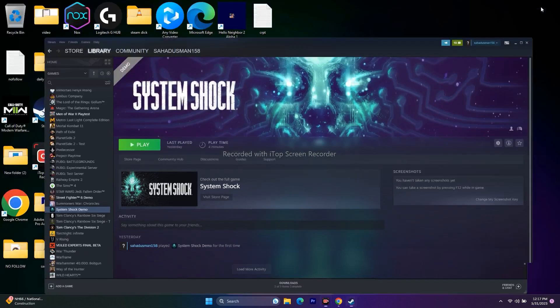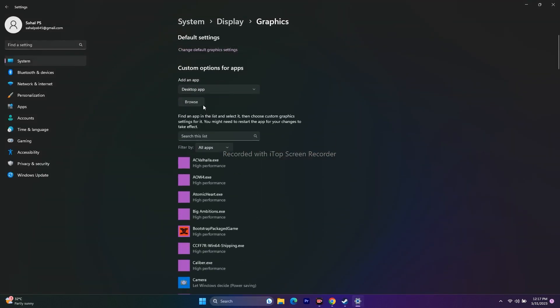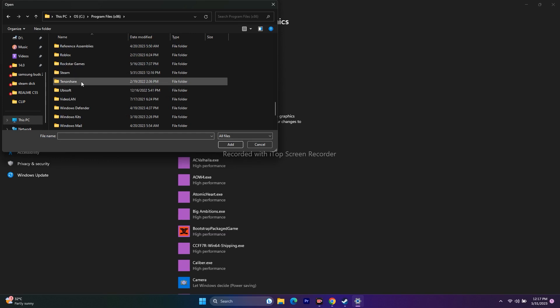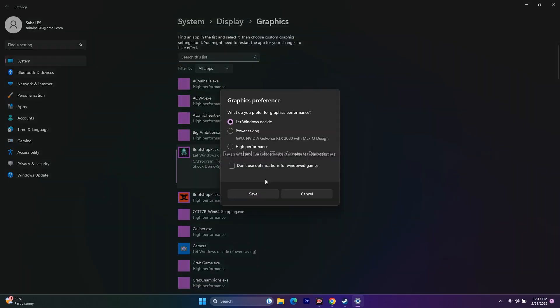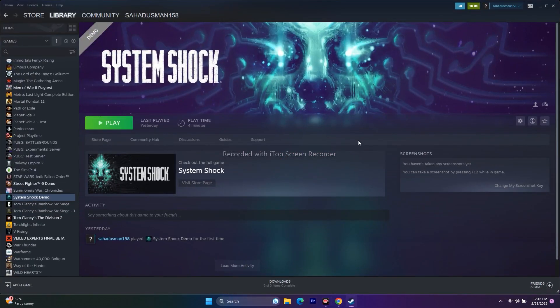Next, run the game on the dedicated graphics card. Search for Graphics Settings, click Browse, navigate to This PC, then Program Files (x86), Steam, Steam Apps, Common, and find System Shock. Select it and click Add. Then click Options on the game entry and change the setting from 'Let Windows decide' to 'High Performance.' This ensures the game uses your dedicated GPU and helps prevent crashing. Click Save, close everything, and try launching the game.